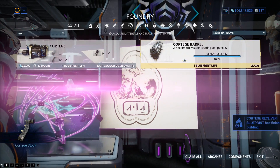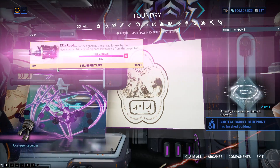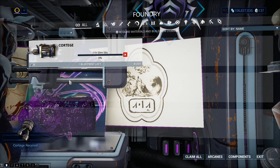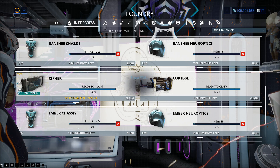Claim. Claim. Claim. Build. This one, however, does take 12 hours, which is why I'm doing this now, because I ain't spending 25 Platinum. There it is. Claim.